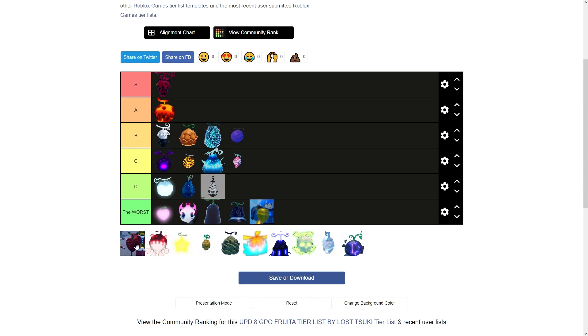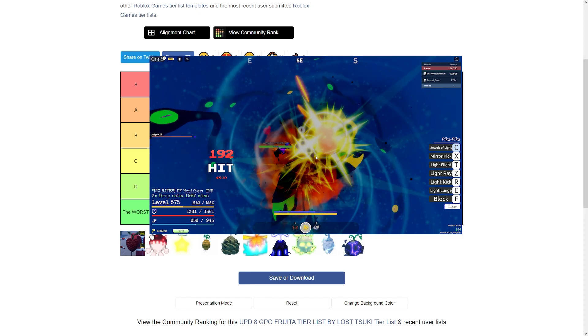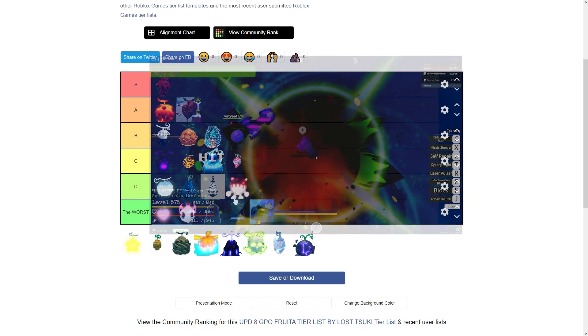Now Ope — I'll admit I'm being biased here. I haven't used this fruit but I know it's good. It's terrible for grinding but good for PVP. For PVP it's mediocre to decent. I'm throwing it at A tier because it's a dope fruit and good for PVP. I love Ope so yeah, A tier.